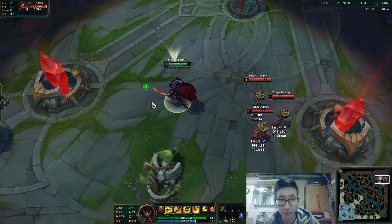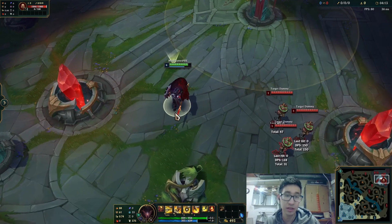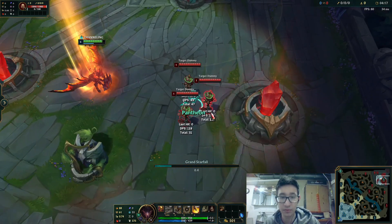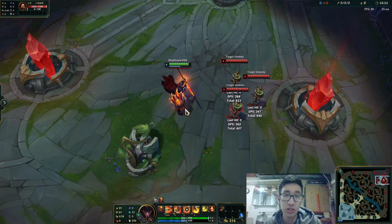And my ultimate — it now throws a spear before I land in a very, very small circle. It's almost impossible to land, but if you do land it, it's going to slow everyone. As you see right here, if I land it between these three people, the spear is going to land, do a bit of damage, and slow them too. So that's all the changes.